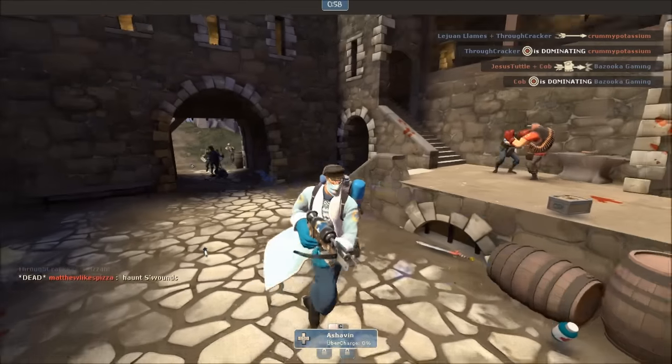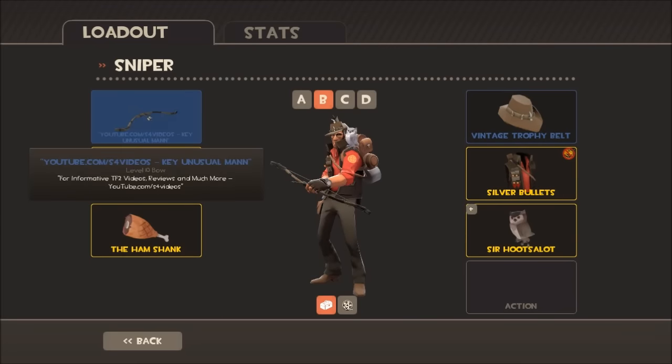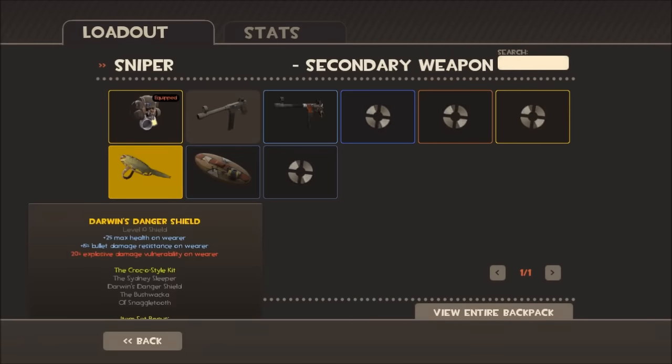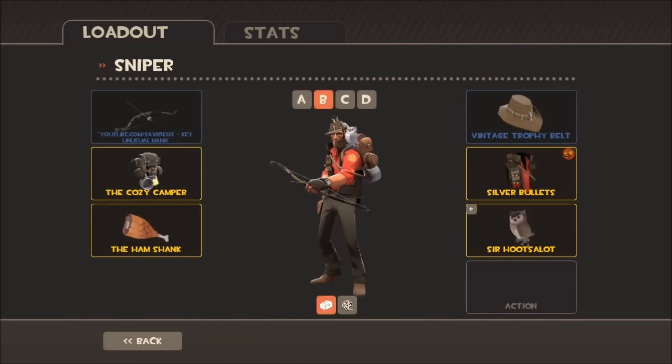Weapon tip number 2: equip usable items in every slot. If you're a Sniper, use a Huntsman or a Huntsman reskin. If you have a secondary weapon that's not an SMG, use it as well. It's just common sense — an empty slot is worse than using something.